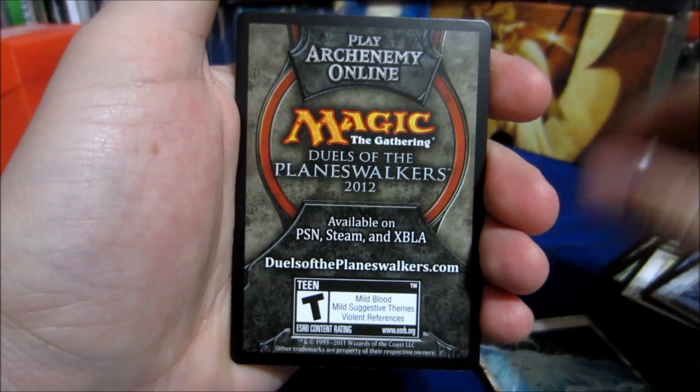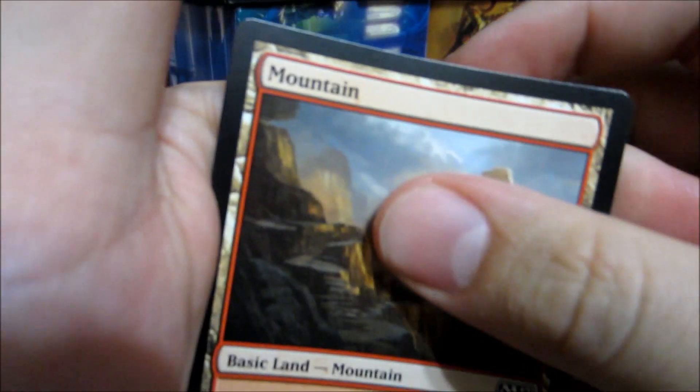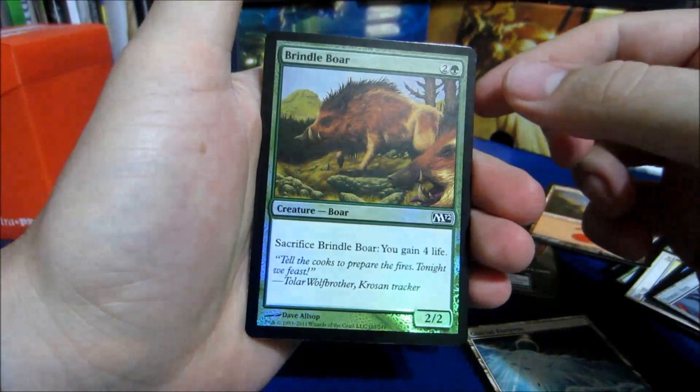And our foil. Let's see what color it is. Go for a peek — green. Ha, Brindleboar! Brindleboar.